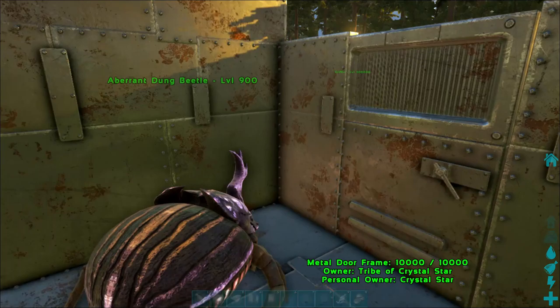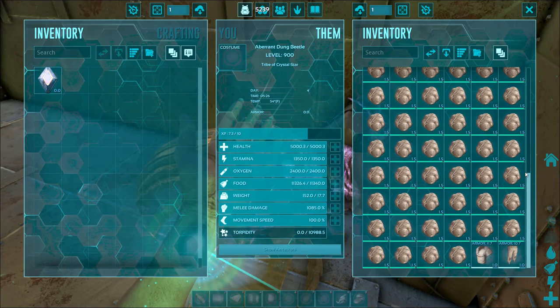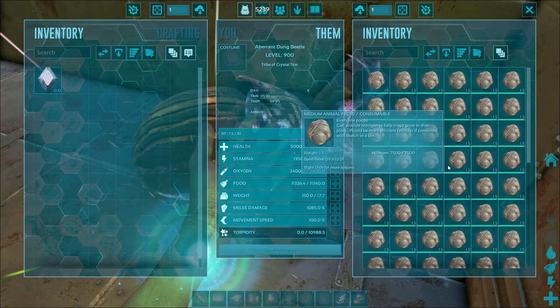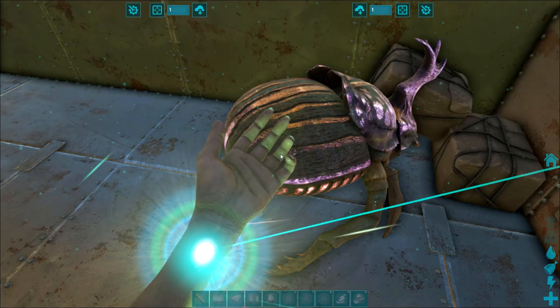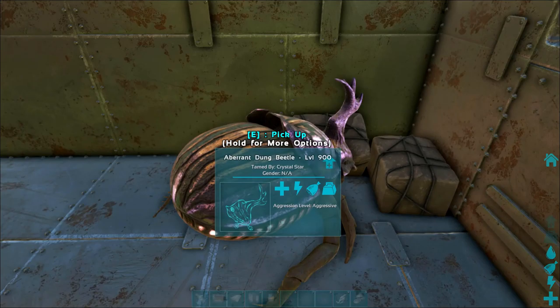Check this out — he now has everything on him, all of the poop. He is way encumbered: his weight is 152 over 17. Take your stuff back, and then all you have to do is go to 'Enable Wandering.' He is going to constantly produce fertilizer using all of this poop. You don't need a thousand dung beetles — this is how you use one dung beetle to get as much fertilizer as you could ever want.